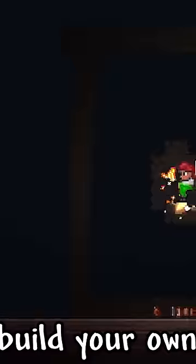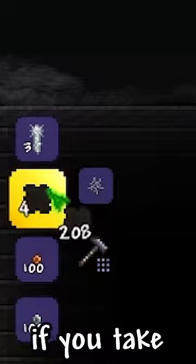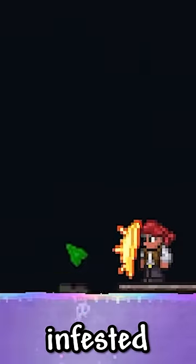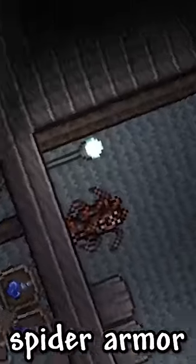If you plan on playing summoner class, build your own spider biome before hard mode. If you take cobwebs and build these spider walls, you can then take them to the shimmer and change them into infested spider walls. This will help you get your spider armor a whole lot faster once you progress into hard mode.